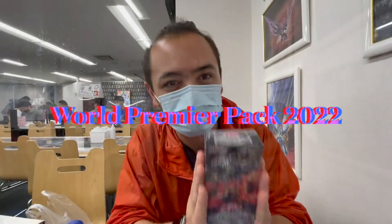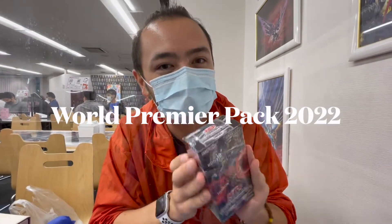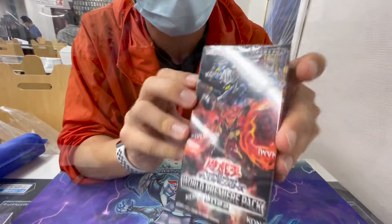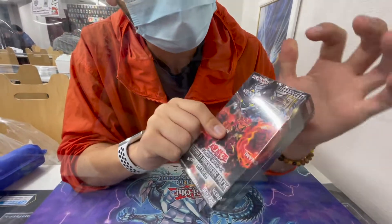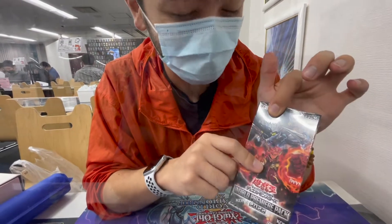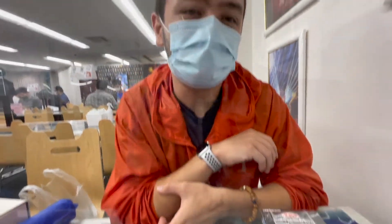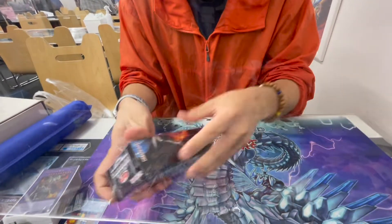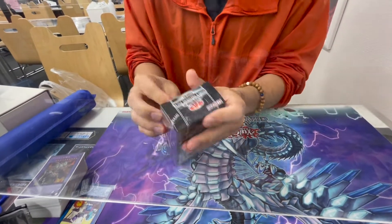What's up guys, it's Ninth here. We're going to be opening up the World Premiere Pack 2022. For those who don't know, all the TCG cards come to the OCG in this pack — so we can pull the Liberomancer, Bee Troopers, and Charismatic Secrets of the Exodia cards. Without further ado, let's see if we can pull something in our 10-15 pack box.